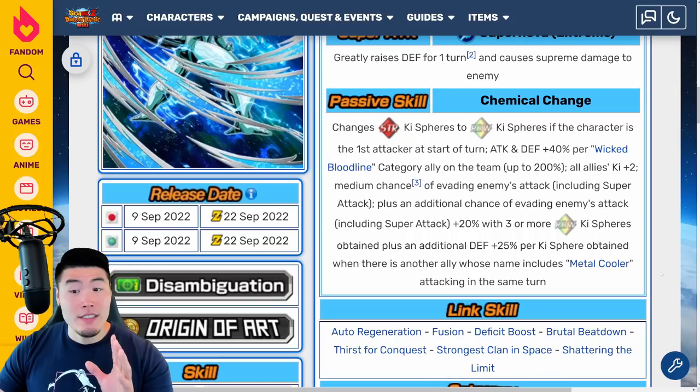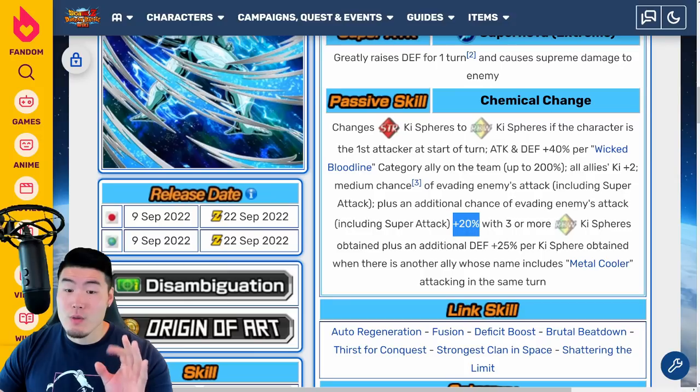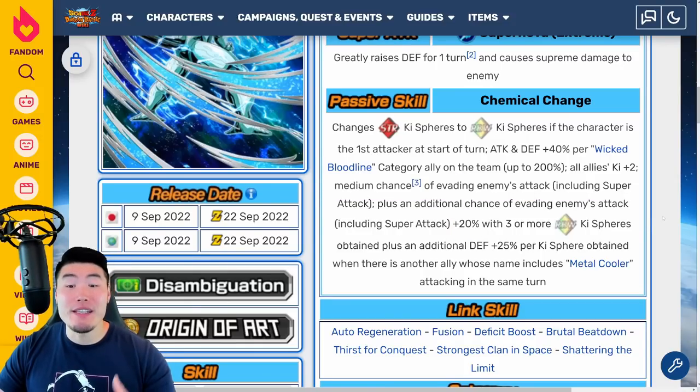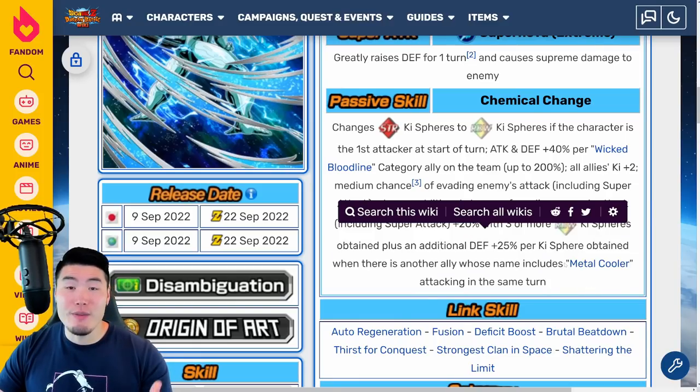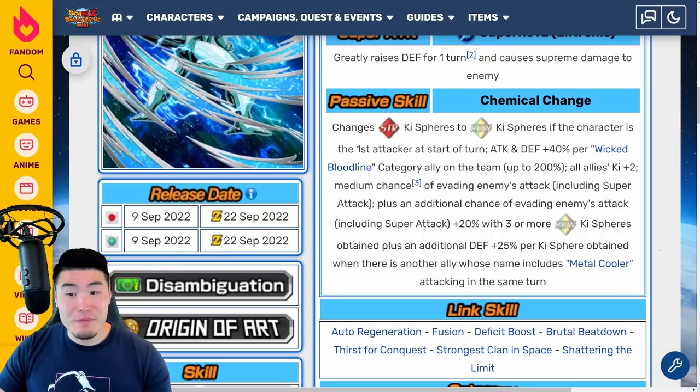This guy's going to be getting a lot of defense on top of the dodge chance of up to around 50% or so, because the medium chance to evade is 30%, this is 20%. He's going to have a decent chance to dodge for sure, and on top of that he's getting 25% defense for every key sphere obtained. Obviously if you're running a full Metal Cooler team you will have another Metal Cooler on rotation. He looks really strong — maybe not offensively, but defensively he's maybe going to be the best defender on the Metal Cooler team.